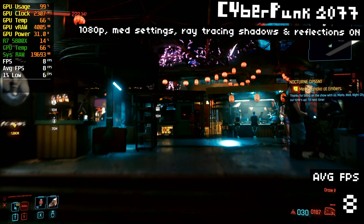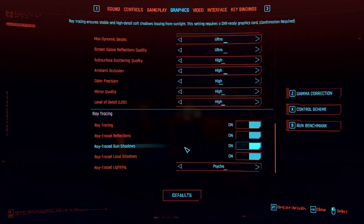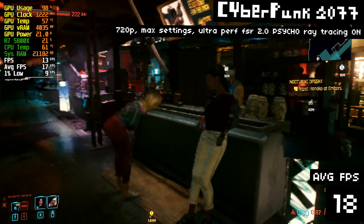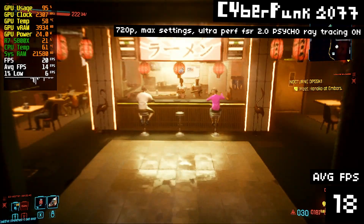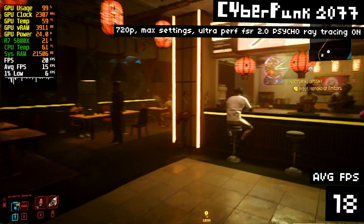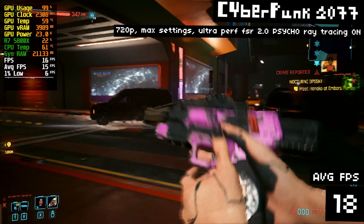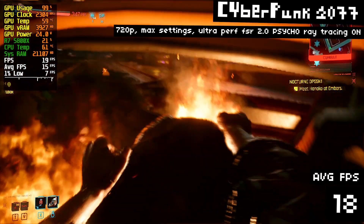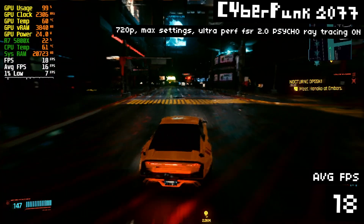So let's do our test. We need to install the FSR 2.1 mod — easy enough: just download the mod, follow the instructions, copy it to the directory, run the config, crank up the ray tracing to Psycho, and... whoa. Well, this I was not expecting. With maxed-out settings, we're getting about 18 FPS on average. It's not actually playable, but compared to 8 FPS, this feels buttery smooth. The shadows and reflections look pretty good, but 720p with ultra-performance FSR is not looking great — it sort of looks like a badly compressed YouTube video at 240p. The FSR 2.1 mod does make it look better than the sub-720p resolution it's actually rendering at. Even 720p with ultra-performance FSR isn't enough to save our framerate here.